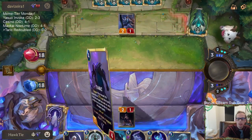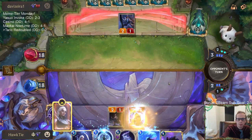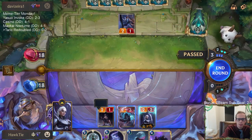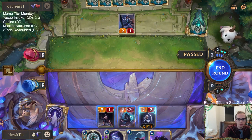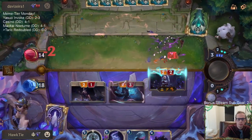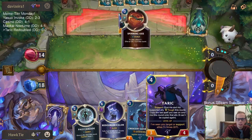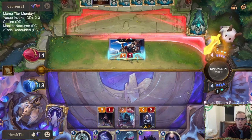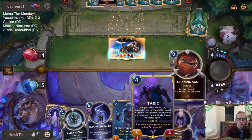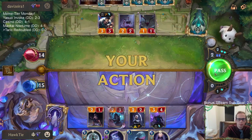I don't really know why I didn't block there, I could have. But this does allow me to have Diana — we can have the Diana challenge. They're going to be able to have Draven next turn. So next turn I play Taric, then turn five I play Redoubled Valor and attack, saving this one mana.